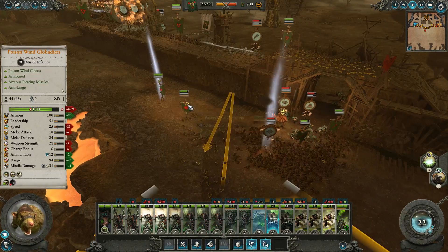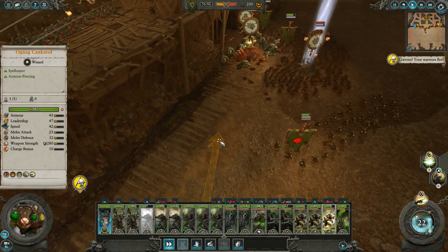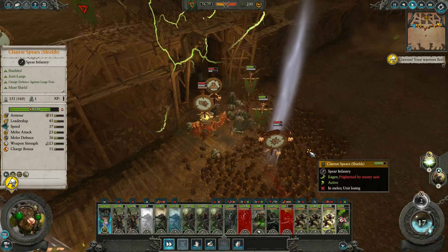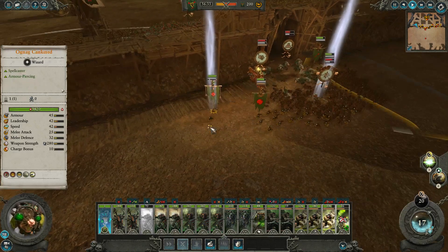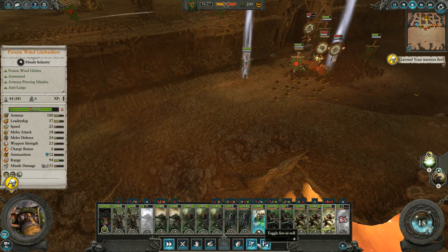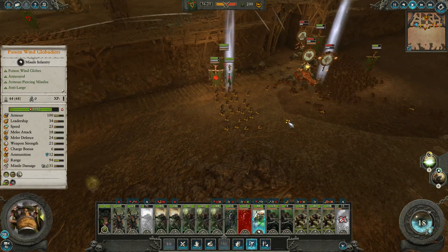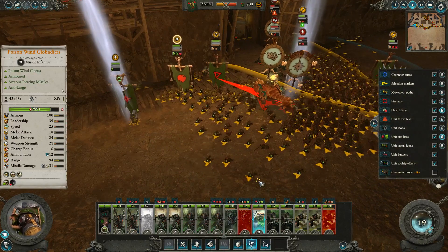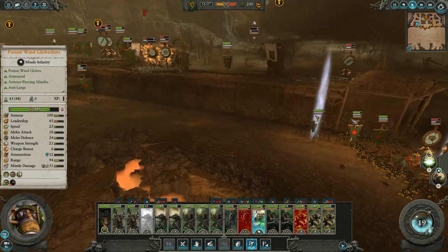We're winning that fight. I wonder how much damage it will do to the Bastiladon. Not very much. They do seem to have gotten its attention. These are skinks - we're getting skinked here. Poison Wind Globidiers should get off the wall, we're gonna need them down here shooting. These are one of our few anti-large options. They're throwing the globes - the volley of globes is really effective.